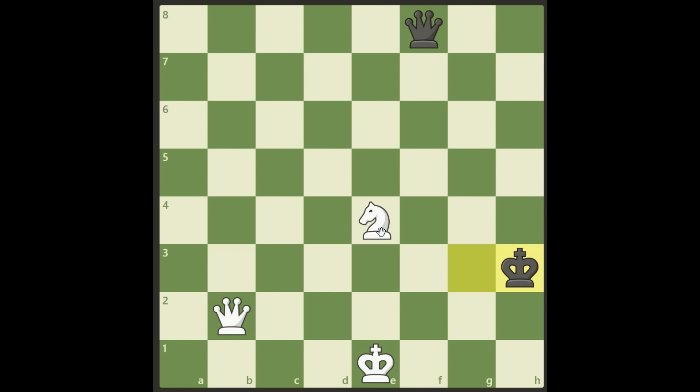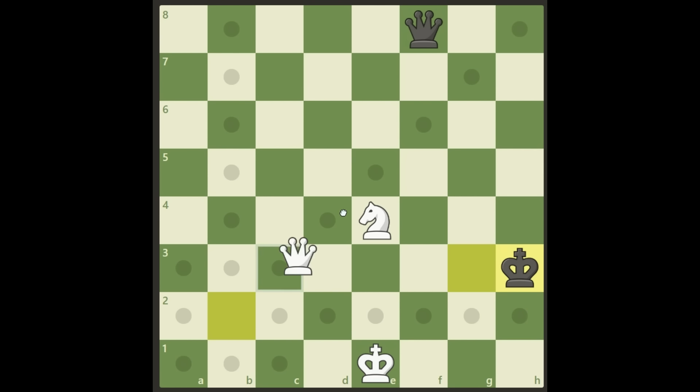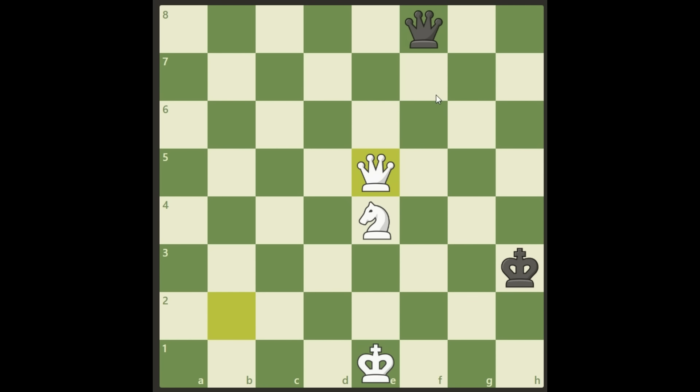Now white cannot do much more — a check doesn't give much, the king can go back to g2 and pieces go back and forth. Queen e5 perhaps, but it's only a knight up and queen and knight against the queen, and there's nothing really more going on. It's a draw for sure, we don't have to look at all the variations here. White can start checking and it will be a draw in the end. Okay, let's go back to the start.